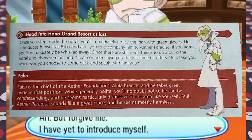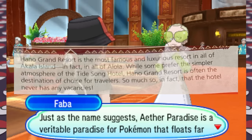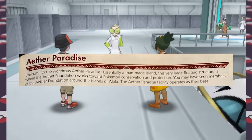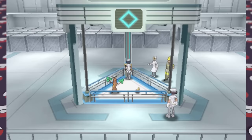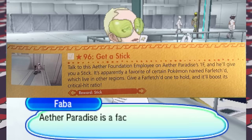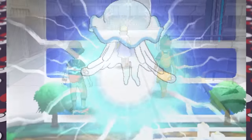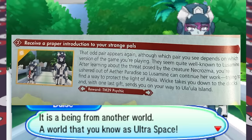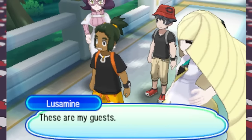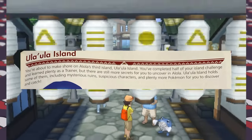Before leaving the second island, we meet Faba at the Hano Grand Resort. He tells us about the Aether Paradise and offers to take us there — a large man-made floating structure where the Aether Foundation works toward Pokemon conservation and protection. We get a Stick here for a Farfetch'd and meet Wicke and Lusamine, among the highest ranks of the foundation. We then get attacked by a mysterious Pokemon from an Ultra Wormhole; Ground-type moves from our Wishcash cause it to flee. We learn our strange blue friends are interested in Ultra Beasts and Necrozma. We're now about 113 pages into the walkthrough, right at the halfway point.